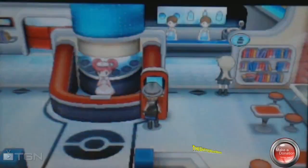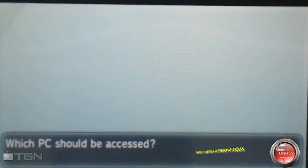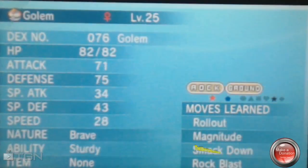After that, return to your PC and in your first open box slot, you will actually have the Celebi right there waiting for you to use.